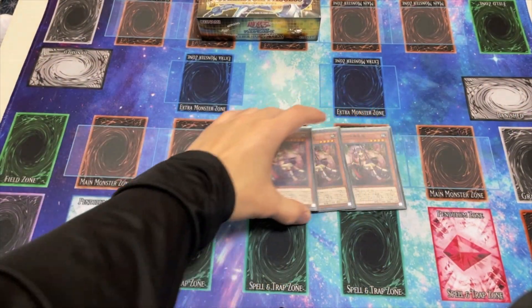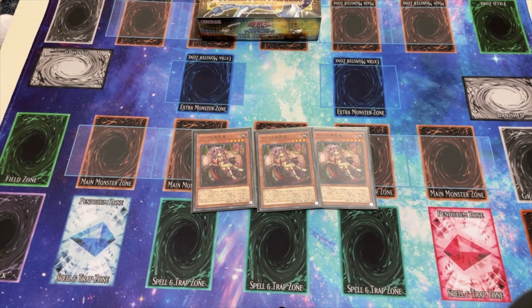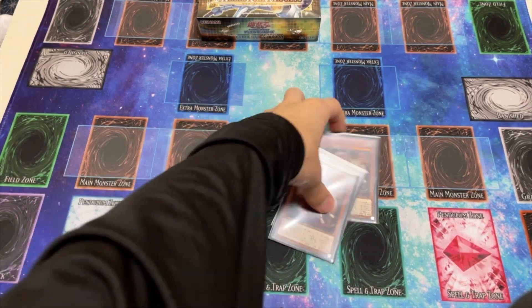Starting out, we have three copies of Trap Tricks Mantis. This searches all of your Trap Tricks monsters including Kino, one of the new monsters that can special summon itself. Must play at three.